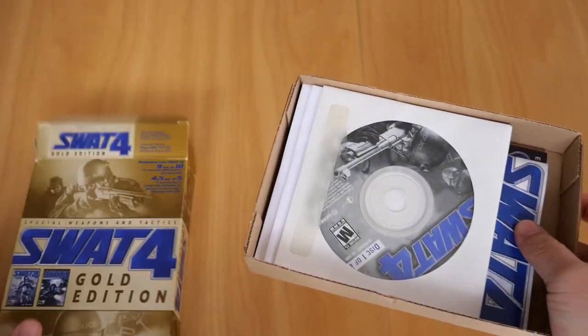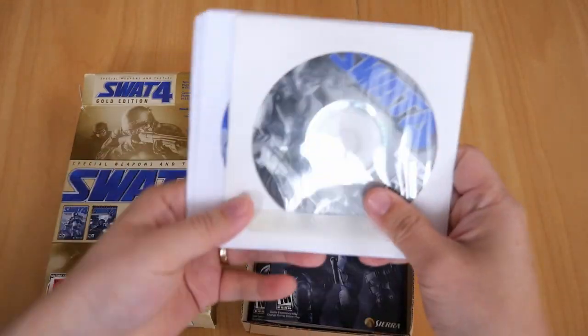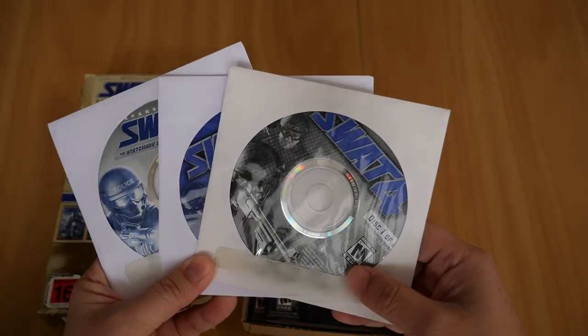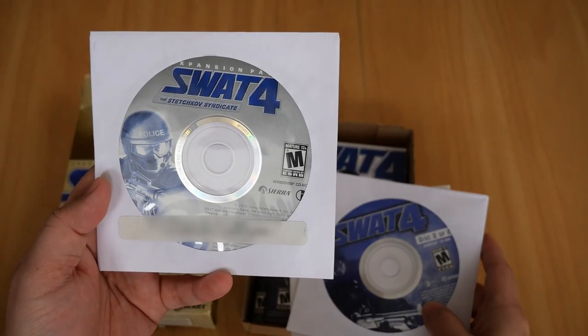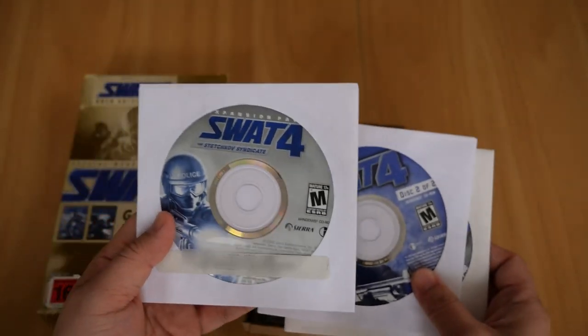In here you get the three CDs. They are in paper sleeves — not in their usual DVD case. So you've got the CD for SWAT 4 disc 1 of 2, disc 2 of 2, and also SWAT 4: The Stetchkov Syndicate in its paper sleeve.